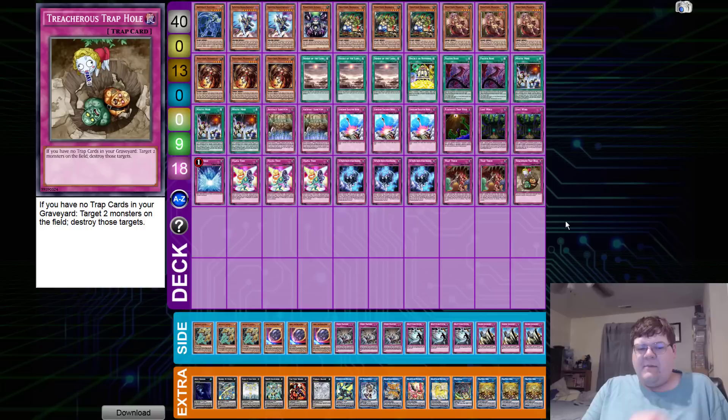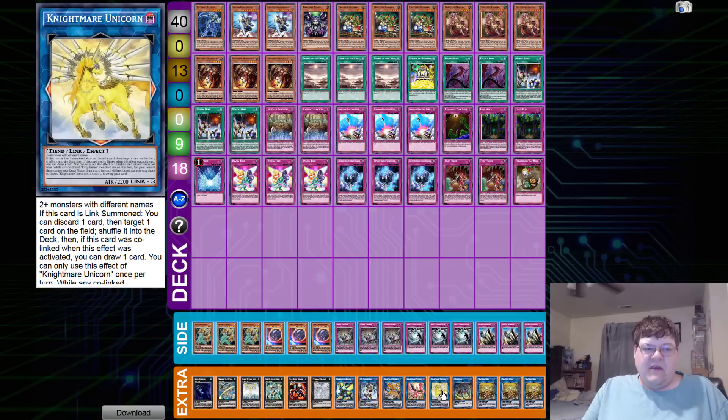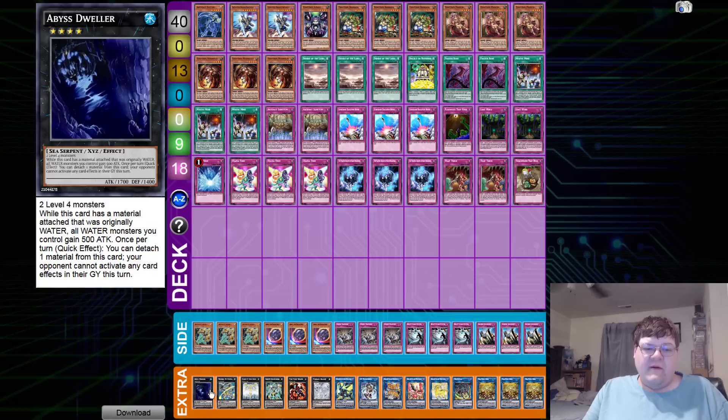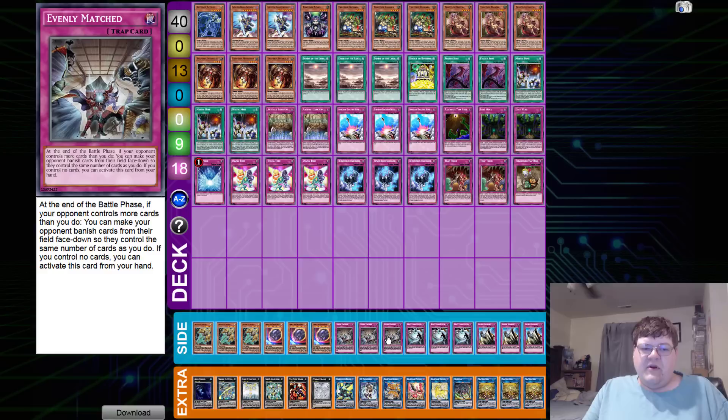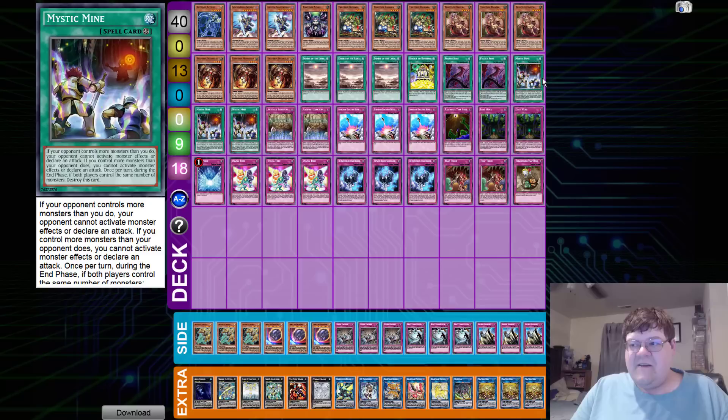Giving your opponent Ojama tokens under Mystic Mine is quite hilarious. We have triple copies of Shade Brigandine, two Trap Trick, and one copy of Treacherous Trap Hole rounding out the main deck. In the extra deck we have two copies of Sauravis, one Pendastag, one Unicorn, one Phoenix, one Cerberus, one IP, one Borrelsword, one Tornado Dragon, one Time Thief Redoer, one Utopia Lightning, one Utopia Double, one Utopia, and one Abyss Dweller.